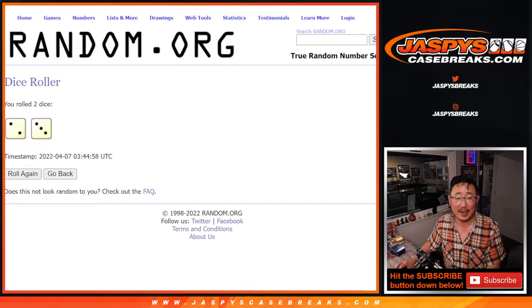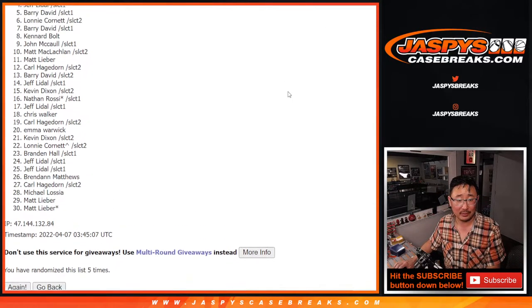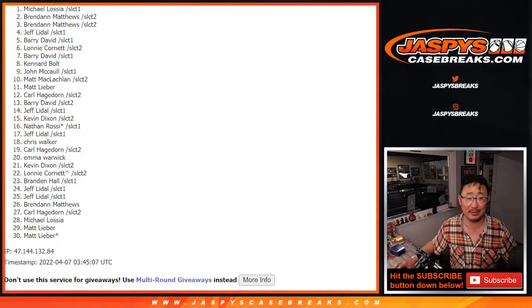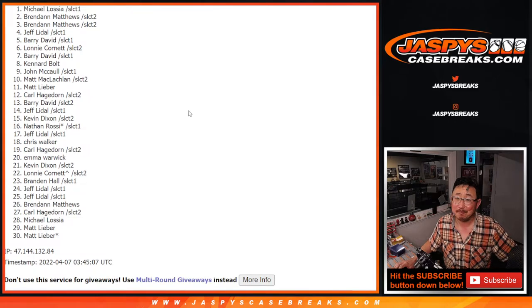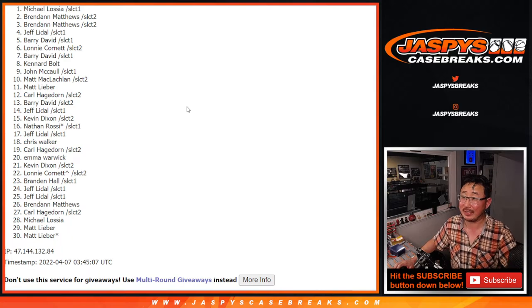But after five times, name on top is Michael Locia. Congrats to you, Michael. I feel like you won one in the prism break earlier too. Seriously, buy a lottery ticket, man — this might be your week. Michael Loce on top after five, got an $1,800 opening day mixer spot going your way. I'm Joe, thanks for watching, thanks for breaking with us. We'll see you for the next opening day mixer filler break. JaspeysCaseBreaks.com. Bye-bye.